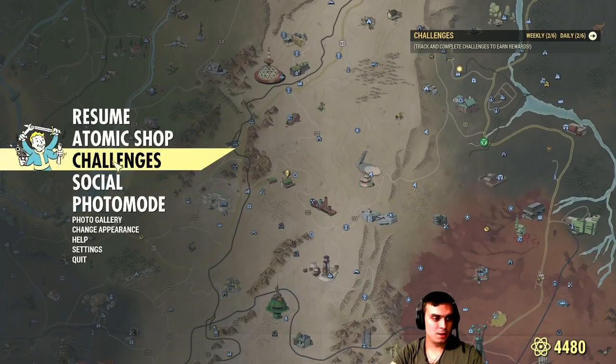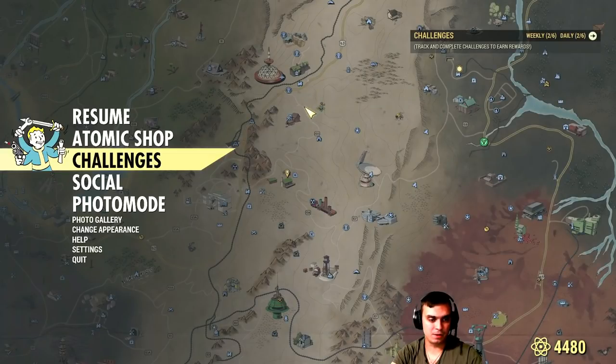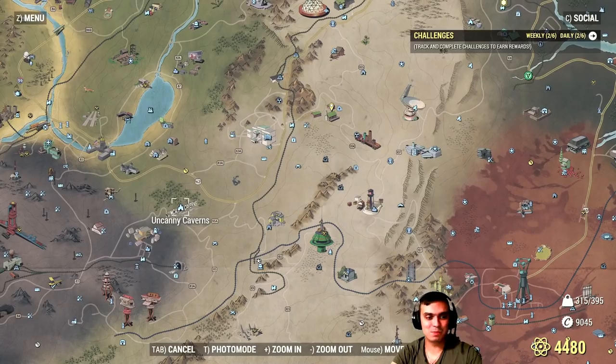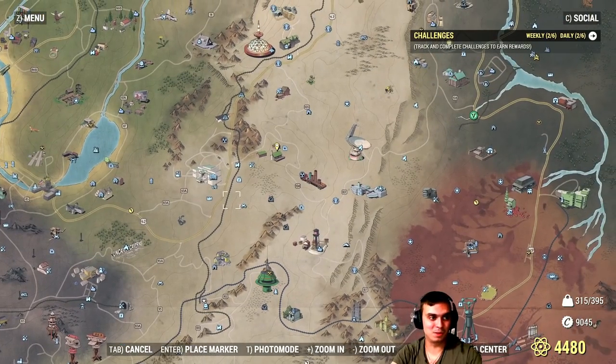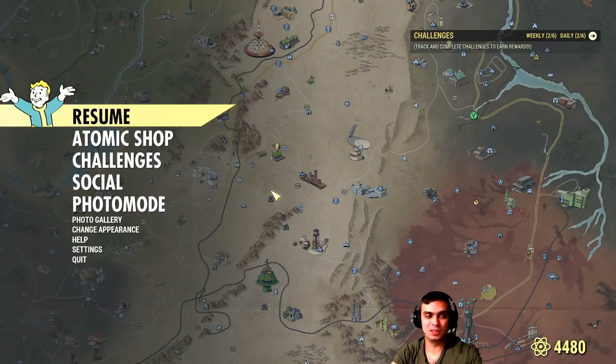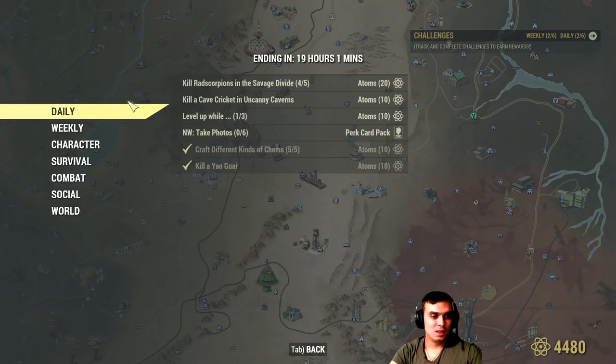Another daily: kill a cave cricket at Uncanny Caverns. After server-hopping five times I never found that stupid cricket. I love crickets because they give acid as loot, but in this case I hate that cricket. This is probably the third time I've failed to complete this challenge — I'm just not someone who enjoys server hopping repeatedly.